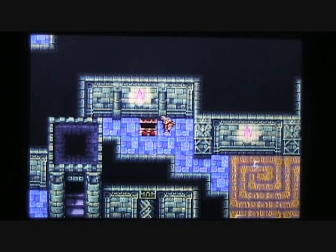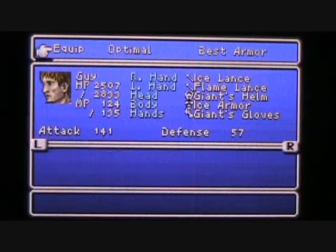Today we're going to continue making our trek through the cyclone. In our previous episode we had just enough time to explore the first couple of floors of the cyclone. We found a couple of treasure chests — one contained a Ripper Knife and this one contained a Poison Axe. So let's go ahead and equip the Poison Axe on Guy.